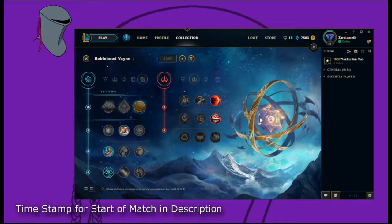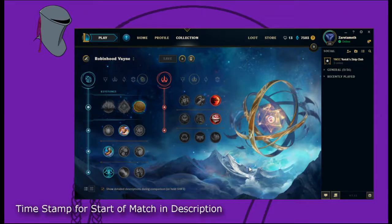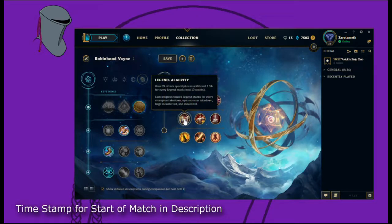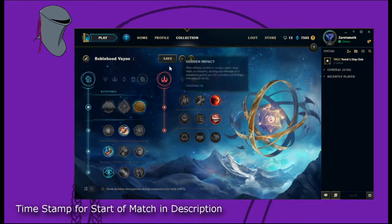For the second tree, we've decided to go Domination and take Sudden Impact, because you're Vayne and you're constantly dashing all over the place. And Eyeball Collector, mainly because none of the Hunters are really specifically good on her. But if you really wanted to, you could go Precision and get Triumph, which keeps you alive, and either Attack Speed, Life Steal, or Coup de Gras. We personally like this setup — Sudden Impact is bae.